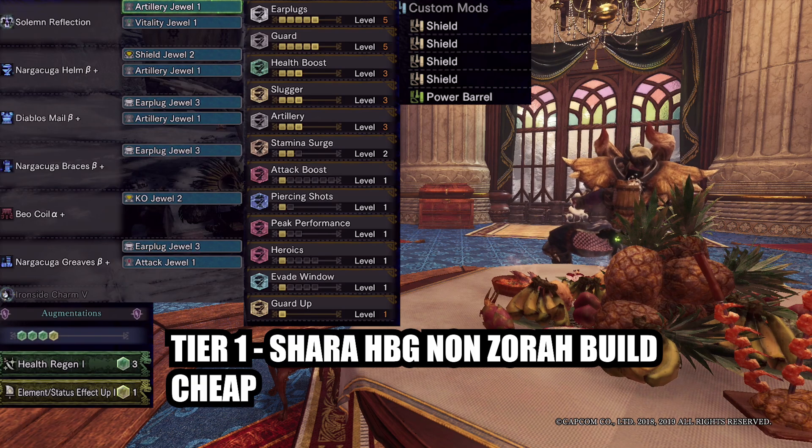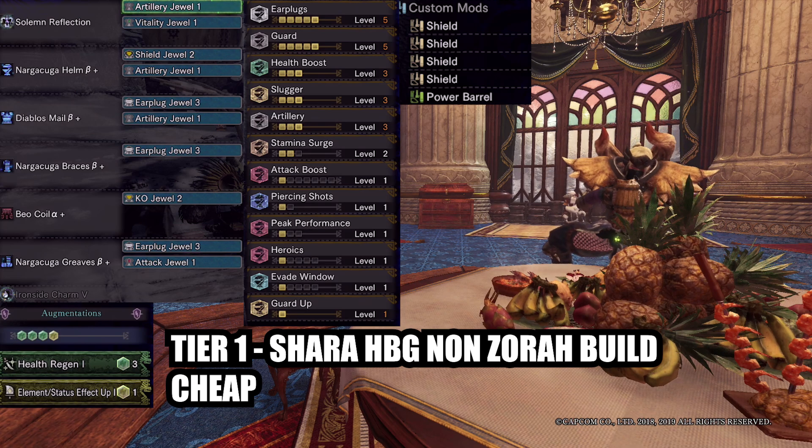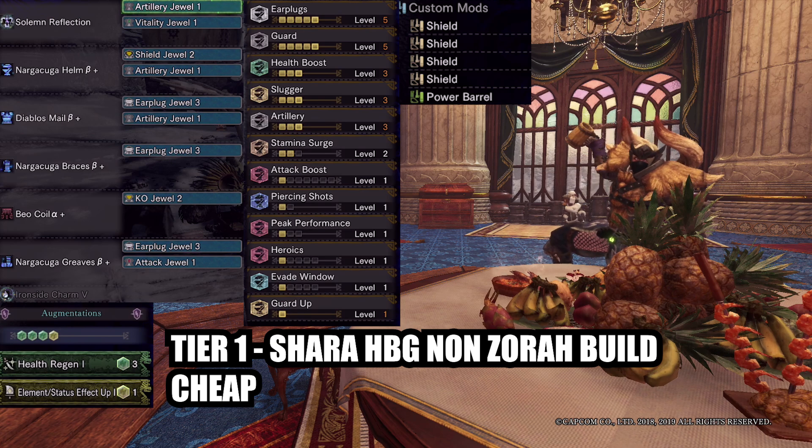The first build is a true spare shot setup with Shara Ishvalda's HBG. It's not going to have artillery 5 just yet — it's a good set to play with when you're new in guiding lands. You won't deal that much damage but you will be safe. Carry a far caster and be prepared to restock. We are using 4 shield mods to control the knockback from getting hit, but this makes it difficult to use the status ammos. I advise building up status when the monster is knocked down or when the aggro is not on you.